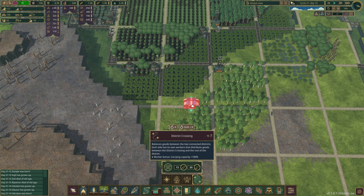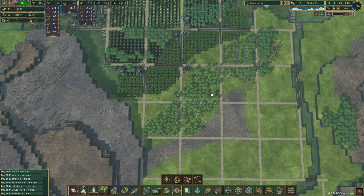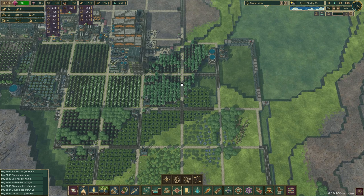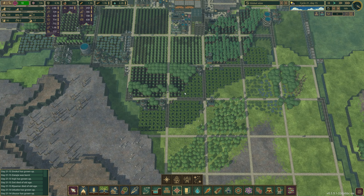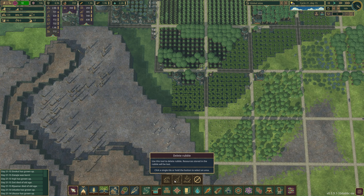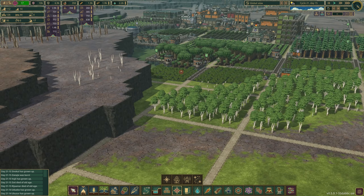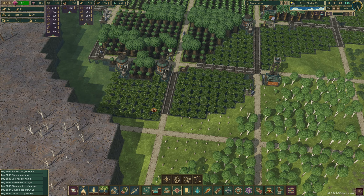So we never explored districts, and that is something I want to remedy. To do that, we are going to add several district crossings. But we have to be careful — when you have a district, they cannot connect anywhere by a common path. We have to go through and ensure that anywhere we're coming in from the other district there's a district crossing, or that we sever the path. Right here, that is going to mean getting rid of just one bush.